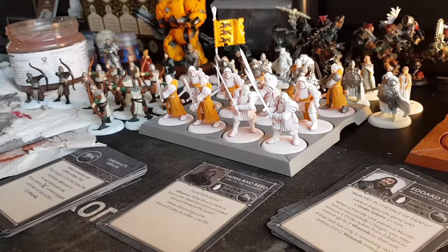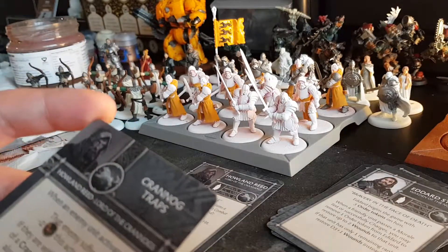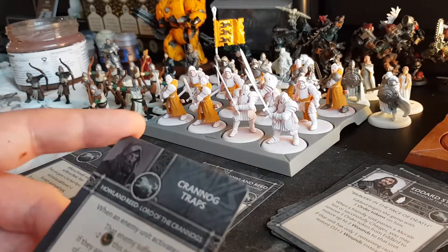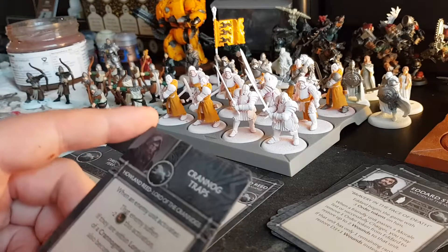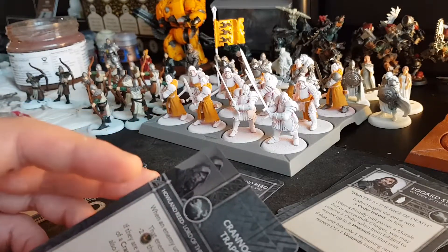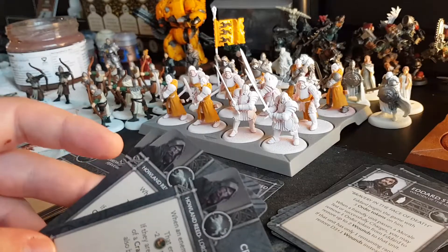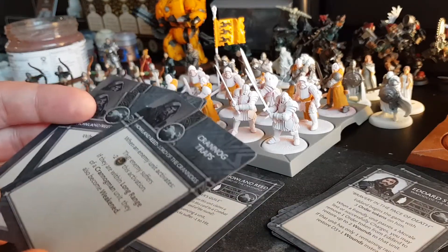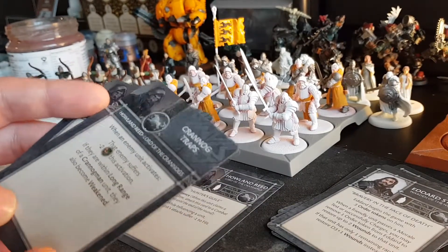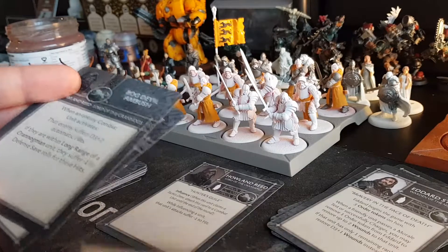Let's look at his specific cards. Crannogman Traps: when an enemy unit activates, that unit suffers minus two movement. If they are within long range of a Crannogman unit, they also become weakened. The Crannogman Warden doesn't transfer a unit to Crannogman — I think there's a Crannogman unit announced, Crannogman Trappers or something. I'll have to wait for that. The movement penalty is decent, and it's great against cavalry because they suffer the minus two twice, since it triggers during an activation.